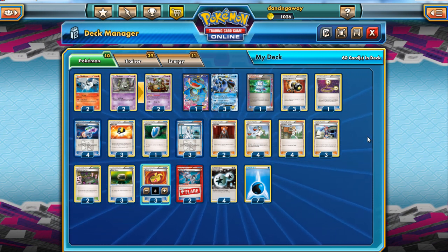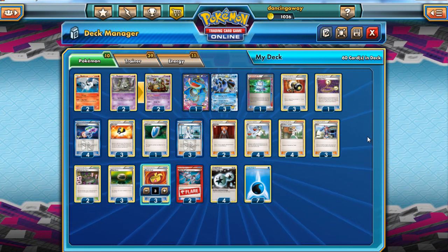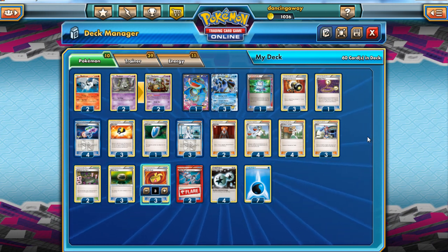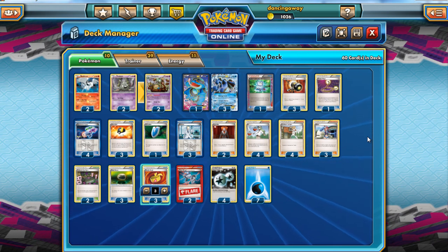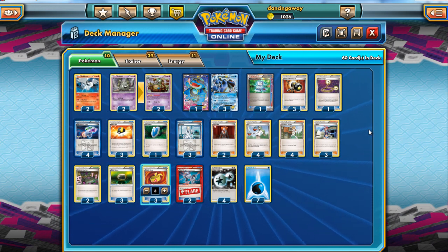It is a viable deck. My other loss in that tournament was to a Donphan deck, and in that tournament I was playing one Lysandre — not two and a VS Seeker — and I was not playing Virbank City Gym. That made the Donphan matchup much weaker because I wasn't able to take out Donphans using Lysandre, and I wasn't able to one-hit KO them with Quaking Punch. This build has a much stronger matchup against Donphan.